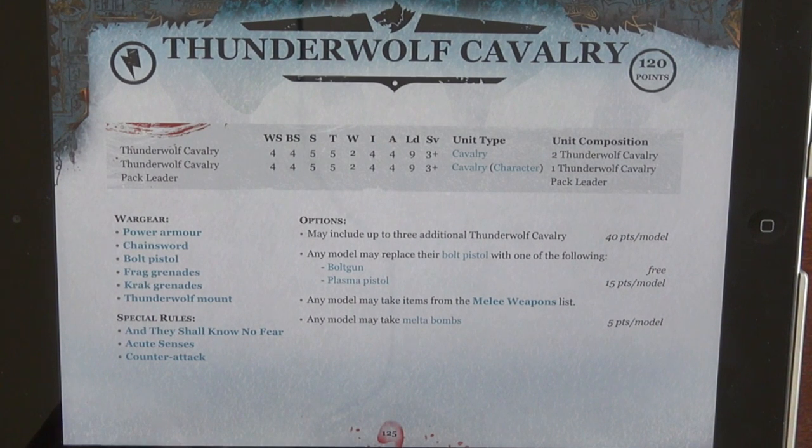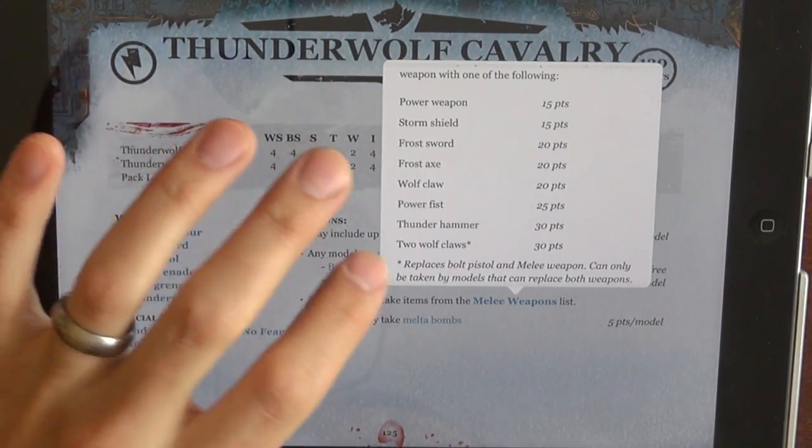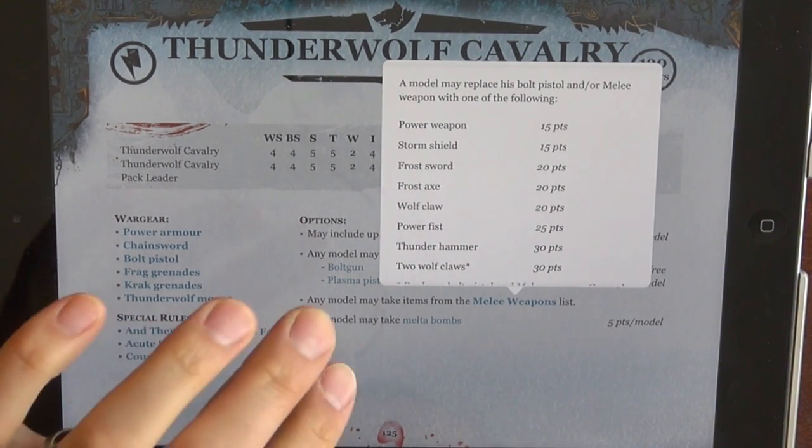Now you don't have to take one specialty weapon per unit. You can actually give everybody a Thunder Hammer and Storm Shield if you want to. The weapons went down significantly in cost. A model can replace his bolt pistol and/or his weapon with one of the following. You could do a Thunder Hammer for 30 points and a Storm Shield for 15 points — 45 points total. Where before, you were paying 30 points for a Storm Shield and 30 points for a Thunder Hammer. So that is a significant point drop — 25 points saved if you want to run them with Thunder Hammer and Storm Shield. I just like it. That's just my style.